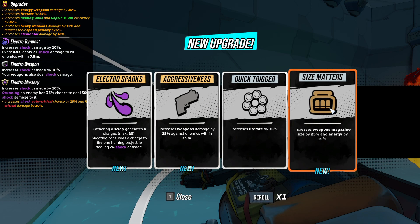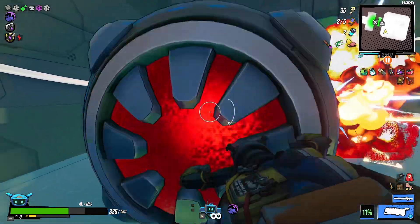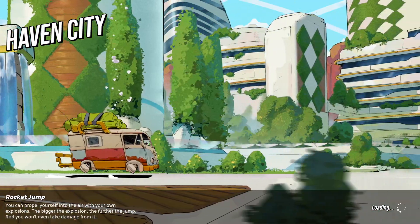Let's get our fire rate up even higher and maybe energy. More energy. Fire rate. Get your fat ass off of my track — it's mine now. You jackass. Back to Haven City.